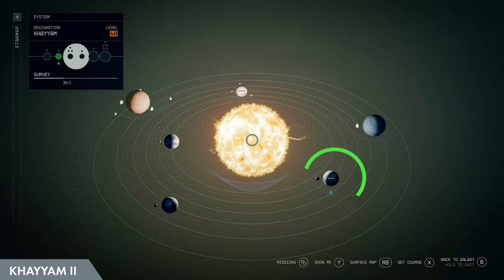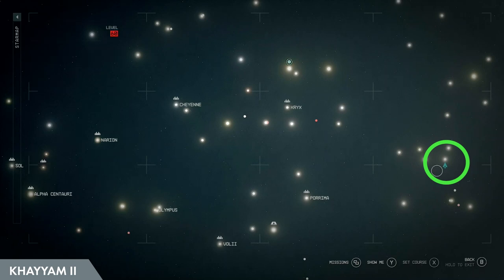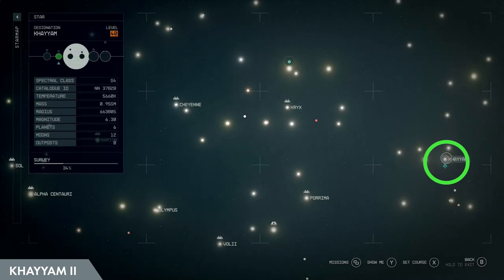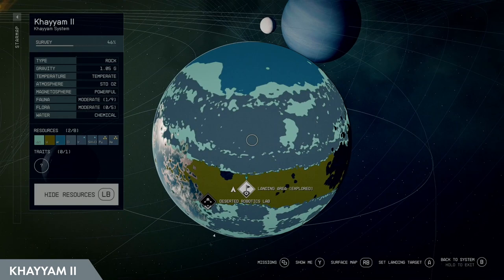Our first stop is going to be Kyam 2 in the Kyam system. This system is over towards the middle right side of the universe map, in between the Crix and Purimus systems. This planet has a wide variety of biomes and is full of some exotic and really unique creatures.